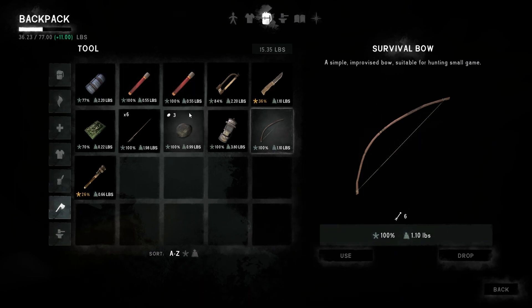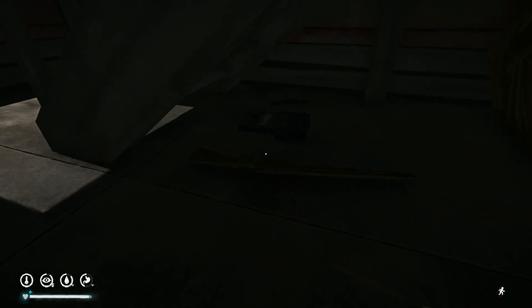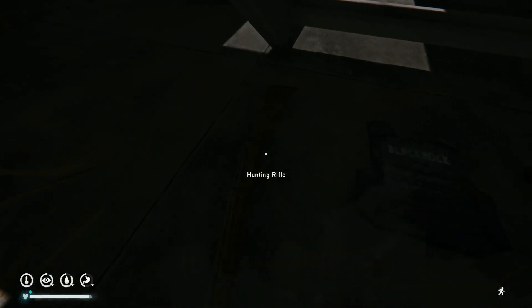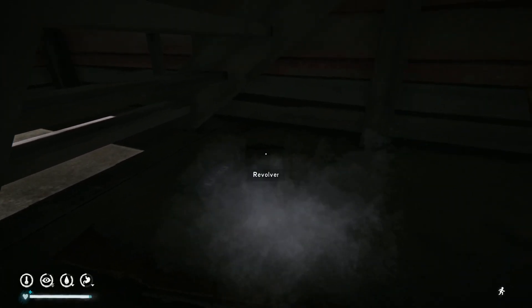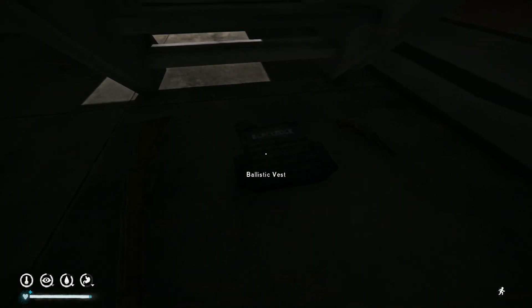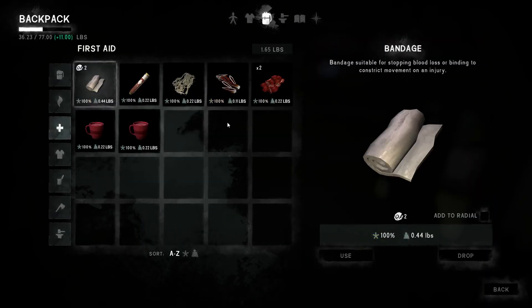We have six arrows and our survival bow, which is all we're carrying for weapons from now on. We might grab the distress pistol later. Take a close look at the encumbrance level - look at how unencumbered we are now. That's from dropping the ballistic vest, the rifle, and the revolver. Right there - eight plus three is eleven, plus thirteen is twenty-four - we just lost twenty-four pounds.